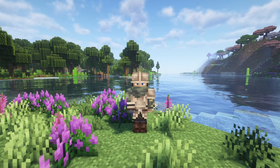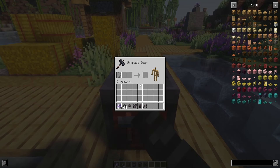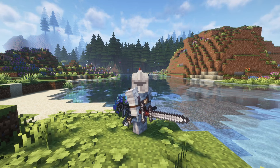This mod brings very good looking 3D armor sets to Minecraft. You can craft them in survival, but it will not be that easy, because you will need another right armor set first. This mod also has its own weapon mod called Fantasy Weapons, so it's up to you which mods you will combine with these very good looking armor sets.